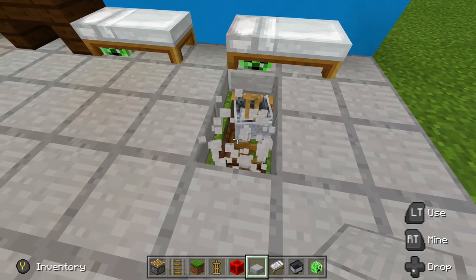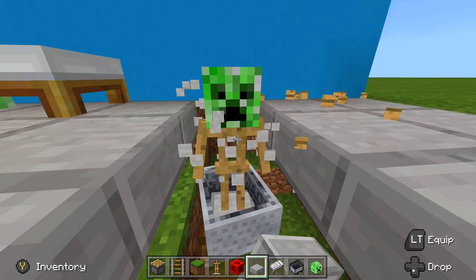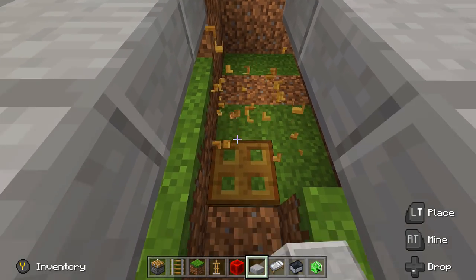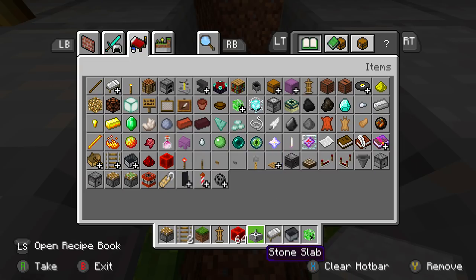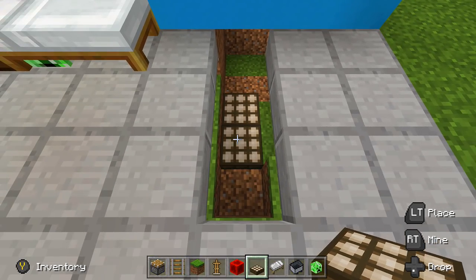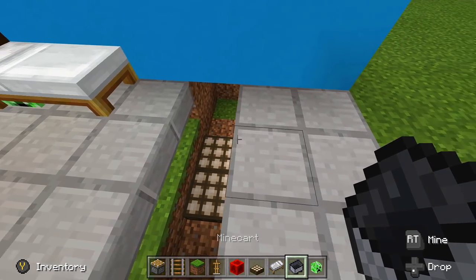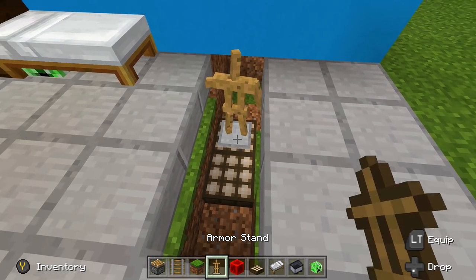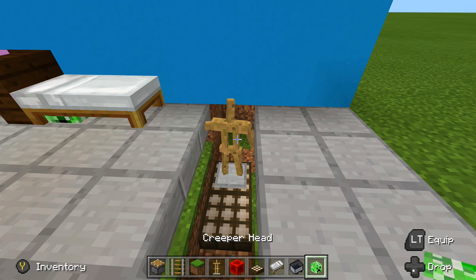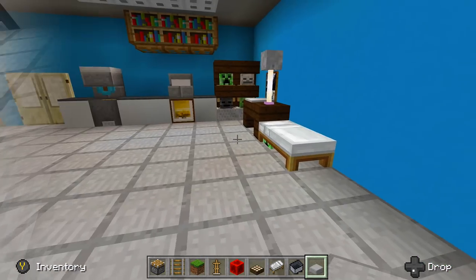If you're playing on any other version besides the Better Together update, you don't need the minecart. All you need to do is put in a daylight sensor — a wooden trap door inside a minecart is pretty much the same size as a daylight sensor. Place two daylight sensors, and if you want to push it around, use a minecart since that tends to push armor stands around. Place your armor stand right on top of the daylight sensor with your creeper head on top of it.